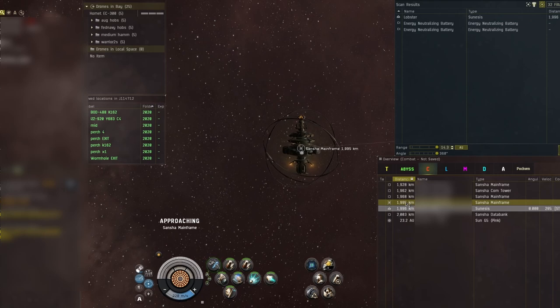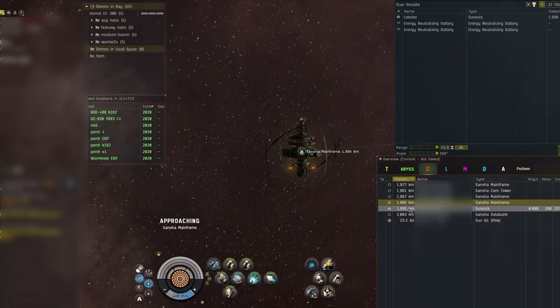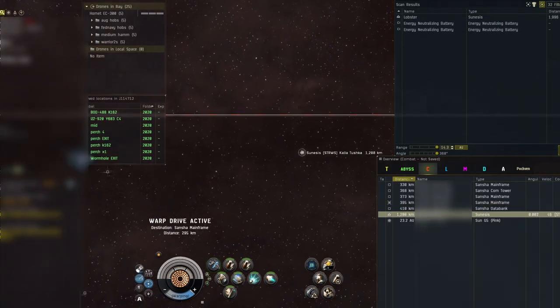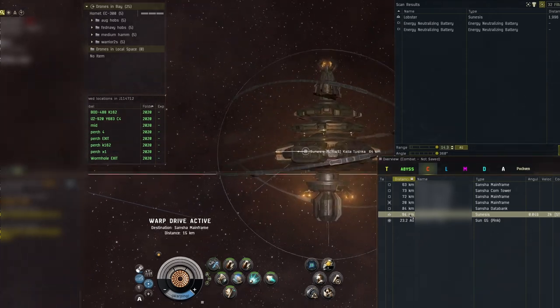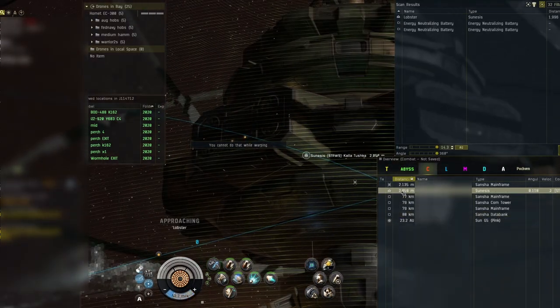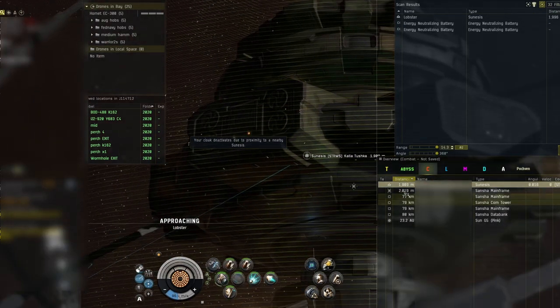Next, two odd occurrences led to a very fun kill. I lost my main troublemaking Astero recently, so I went off out in my Pilgrim one night looking for hapless explorers. And boy, did I find one. There wasn't a hap within a light year of this dude or lady, who uses a Tengu for exploration. Awful idea, but just get an Astero, fella.